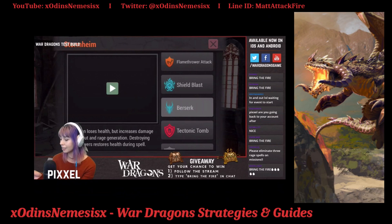Shield blast will deal about 10% of your max dragon's HP to towers, which is a pretty good amount since dragons generally have a lot more HP than buildings. Now, Berserk costs three rage but is very good — it's a blue spell. When you use it your dragon takes a little bit of health, but it increases damage dealt and rage generation. Destroying towers restores health during the spell — about 5% per building destroyed — so it's very much worth using.